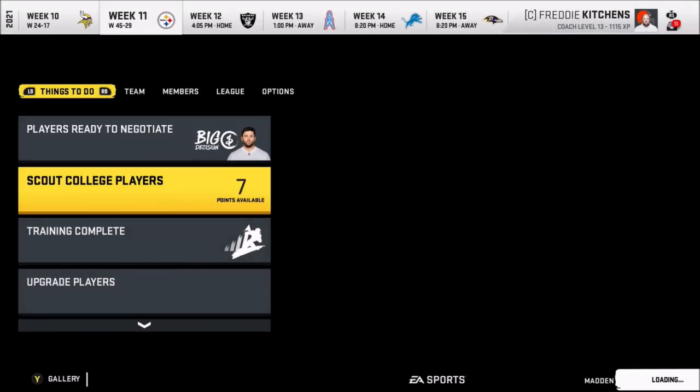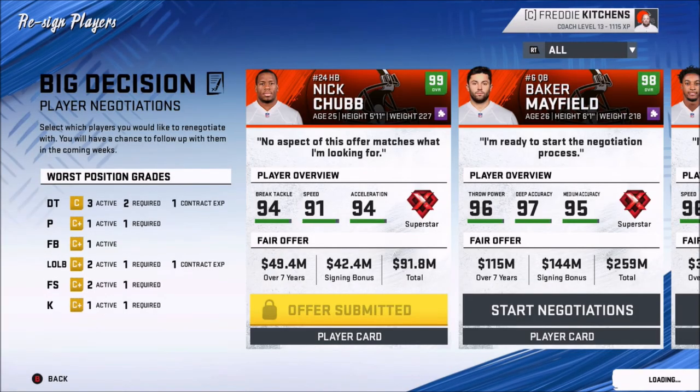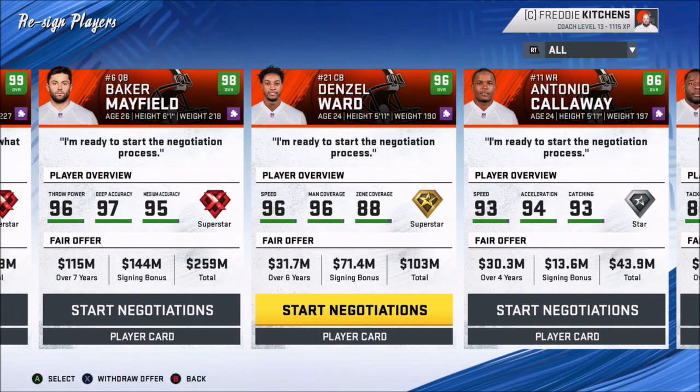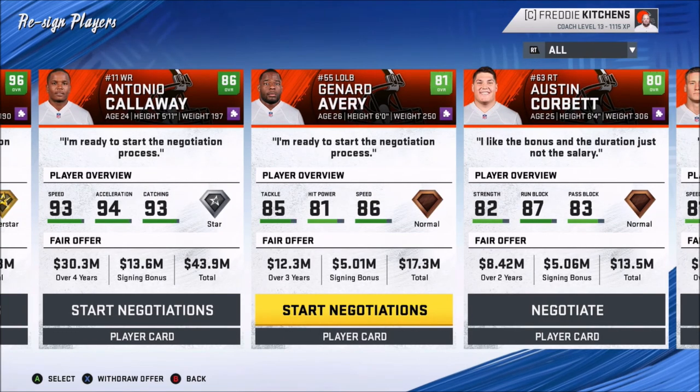Shurfield just got better, so now he's going to want even more money. Gosh darn it. Let me see if I can negotiate with him real quick. Chubb is a cap-maker, and these guys all want over — I'm not paying anybody $10 million a year. Just not doing it.